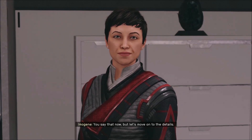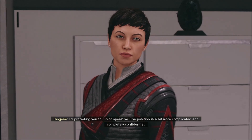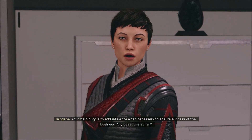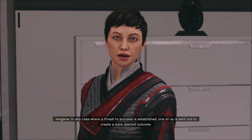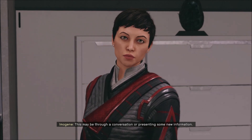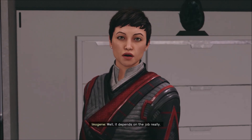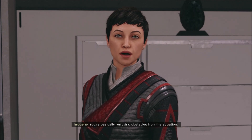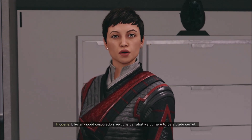Let's move on to the details. I'm promoting you to junior operative. The position is a bit more complicated and completely confidential. Your main duty is to add influence when necessary to ensure success of the business. In any case where a threat to success is established, one of us is sent out to create a more desired outcome — through conversation, presenting new information, or if someone can't be persuaded with words, perhaps a more forceful approach. You're basically removing obstacles from the equation.